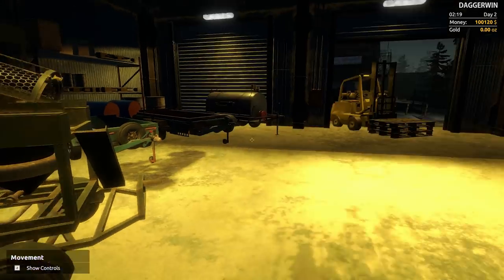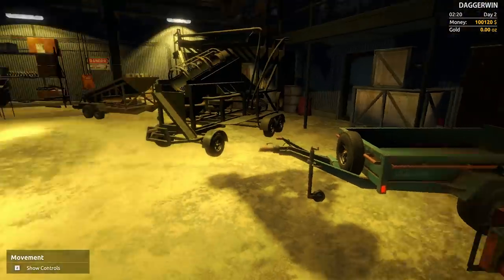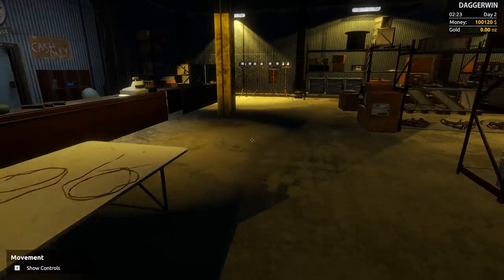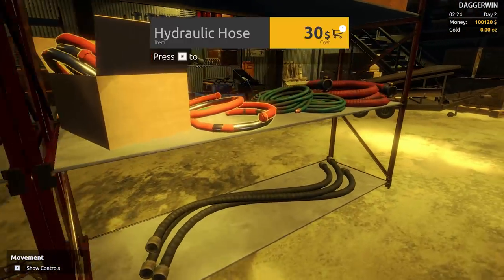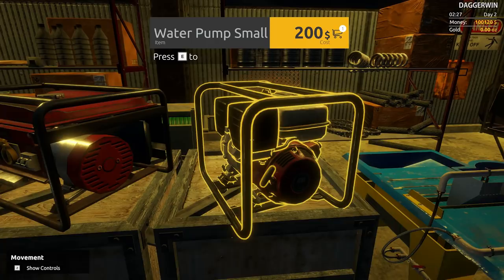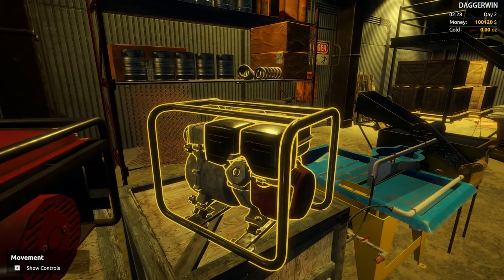Next we need to get the small water pump. A small water pump to me is something which would fit on a shelf, so I'm assuming it's going to be somewhere around here. These are the hoses — we do need to get some hoses. There it is, that would do nicely. We'll buy that. Good, that's two things done. Mobile generator — that's here, we need one of those as well.